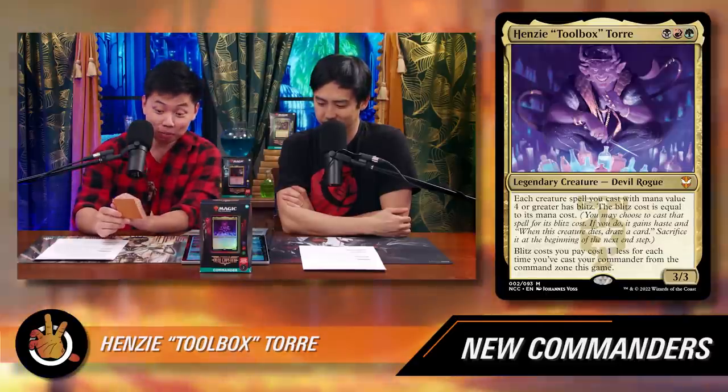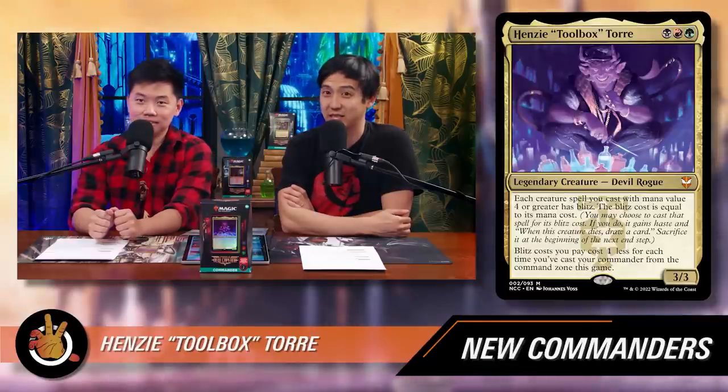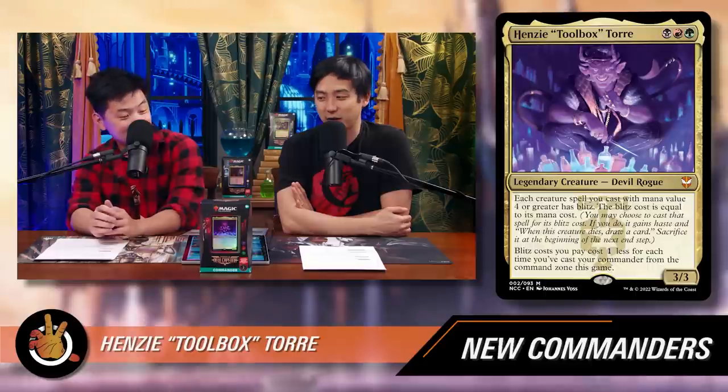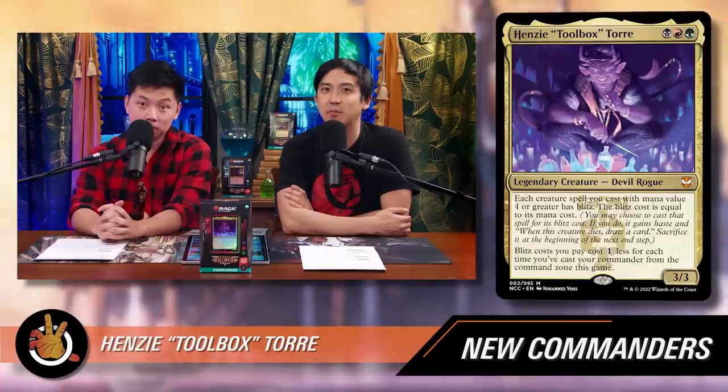Henzie also reduces blitz costs by one for each time you've cast your commander from the command zone this game. So everything immediately costs one less to blitz out. If you cast Henzie twice, everything costs two less. Typically the extra mana for recasting your commander from the command zone hurts, but here you're actually gaining mana back in a weird way.